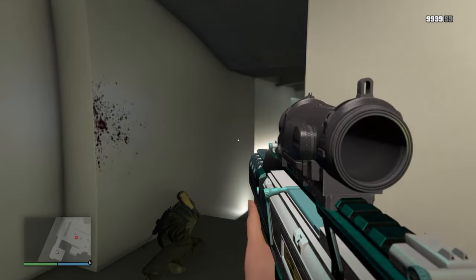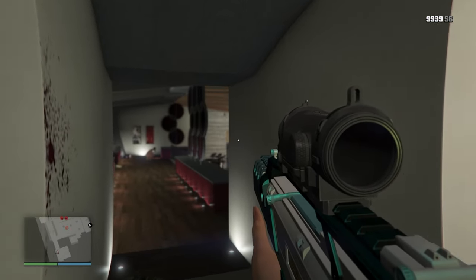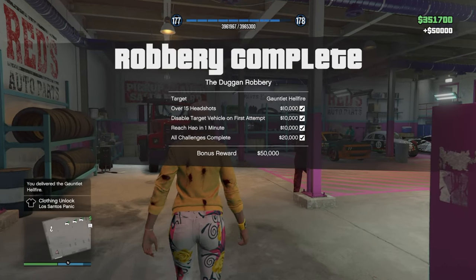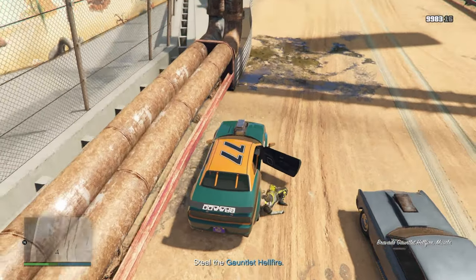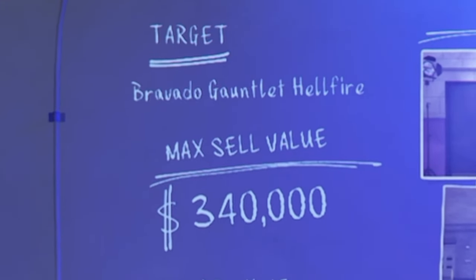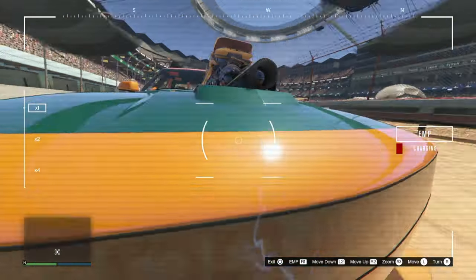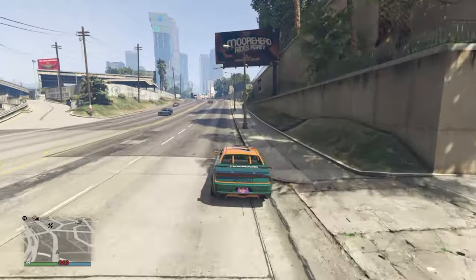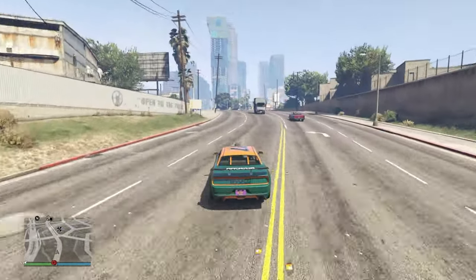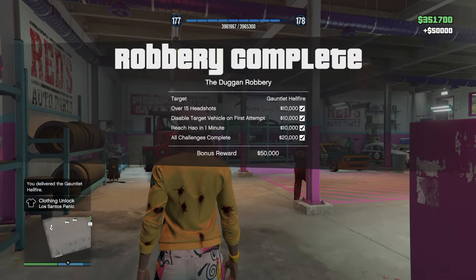In this video I'm going to show you how to achieve all of the challenges for the Duggan Robbery from your Salvage Yard, so you can net that $50,000 bonus. The footage shown in this video was when the target vehicle was the Hellfire, which was paying out $340,000 at the time, but the strategy shown will work regardless of the target vehicle.